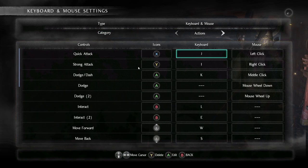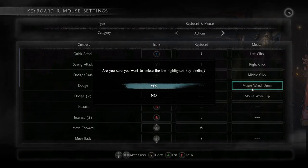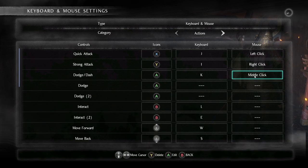For the Action category, you want to change the Dodge — delete Mouse Wheel Up and Mouse Wheel Down. To delete, just press the middle mouse button and delete it. Delete this one too, and then also middle click.